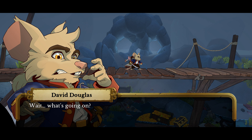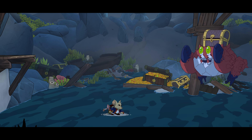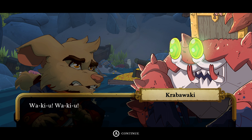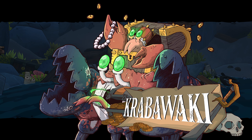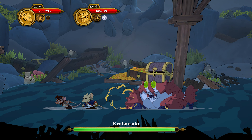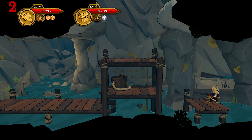All progress is saved for each character, making it so you can swap characters or even play solo with any character and retain all skill tree progress. To play co-op, players can hop in when loading a save file or at any portal scattered around the world. Players will all share a screen during gameplay — if you leave your co-op partners behind, they will die from being off screen for too long.